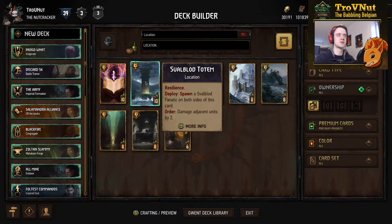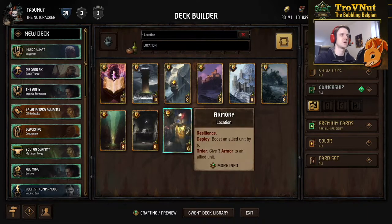Fall Blood Totem has changed from an artifact to a location as well, so the only change here is that it now has resilience. You could spawn the Fall Blood Fanatics on one turn and then activate the order ability on the next turn — which is something you most likely don't want to do, because those two damage are used to turn the fanatics into beasts, but it gives you the option. The final one is Army, where the ability is basically the same — six boost and three armor — but it's been split between a deploy and an order ability. For dwarves, you could give one unit the boost and another the armor. It has resilience too, but keep in mind these cards now take up board space since they're locations.